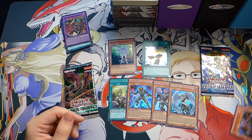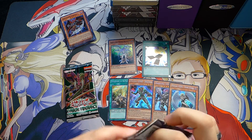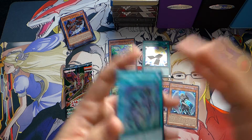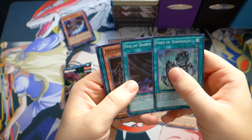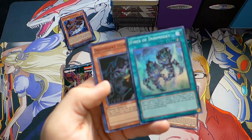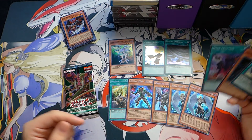Still not as pretty as — Harpy Dancer. I got a playset of Japanese Ultra Rare uncensored version Harpy Dancers. One of my favorite cards. Fires of Doomsday. Veil of Darkness Super — that's an interesting reprint. Gladiator's Assault Secret Rare. I bought it when it was like ten dollars as a Secret Rare and it went down ever since, and now I'm sure it's worth nothing. Doomsday Horror, Dark Eruption, and another Destiny Hero Dark Angel.